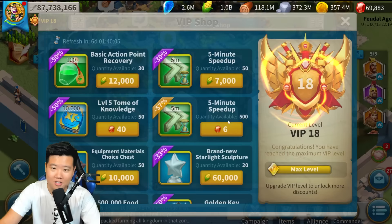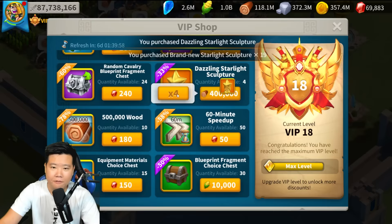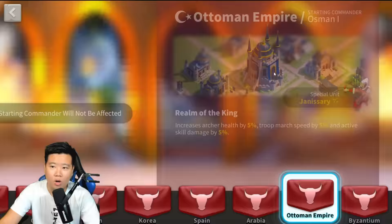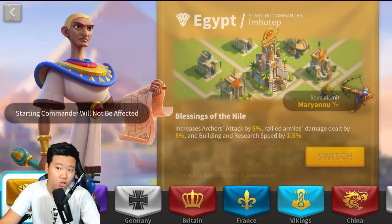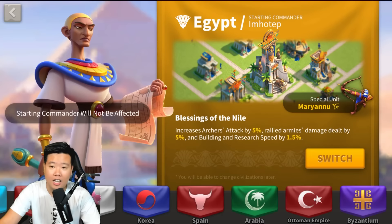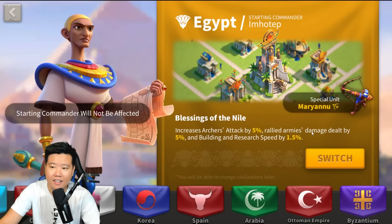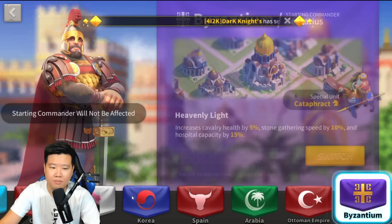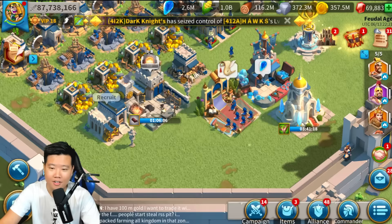I'm also going to make another video about whether or not you should switch to Egypt civilization as an archer gang — we're currently Ottoman Empire. We'll make a video to guide you on whether a switch is needed for your play style. Also, the Egypt civilization buff increases archer attack by 5% and rallied armies' damage dealt by 5% — interesting wording, similar to Arabia's rally damage bonus.